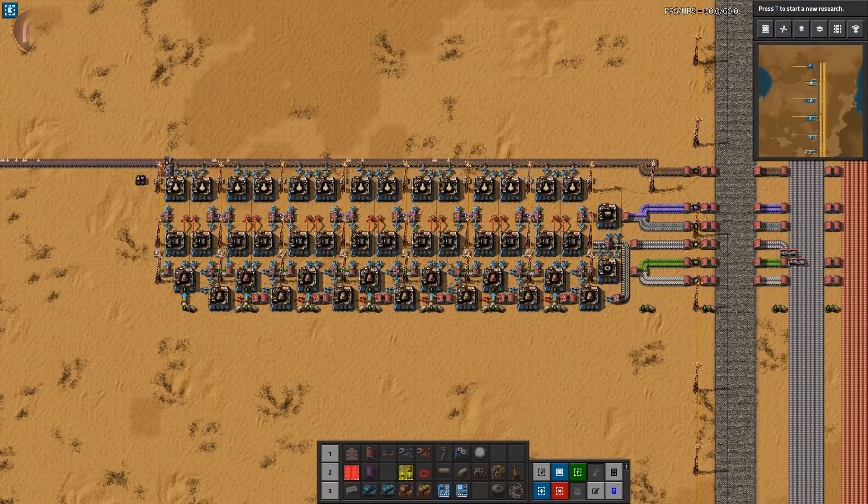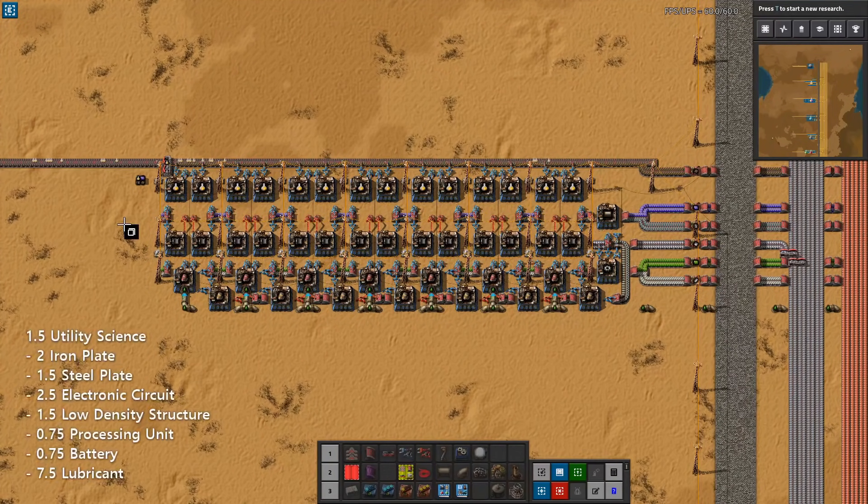Let's take a look at utility science, or yellow science. I prefer to build utility science before production science because it's more useful to get up and running faster. The utility science build unlocks very important tech such as power armor to make movement and base building easier, advanced military tech, and artillery. Furthermore, the majority of this build is actually what you need to build robots. So build this one immediately after completing the blue science, and then you can use it for building robots that you will undoubtedly need in your base.